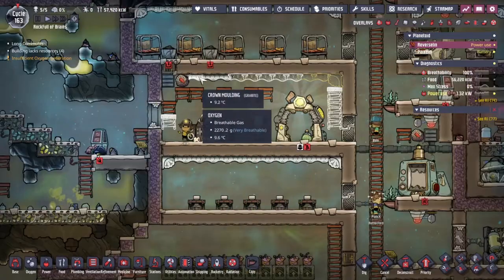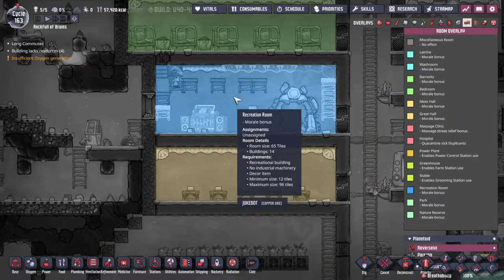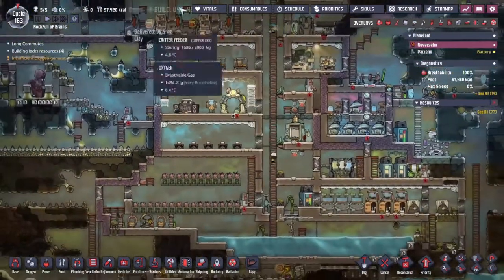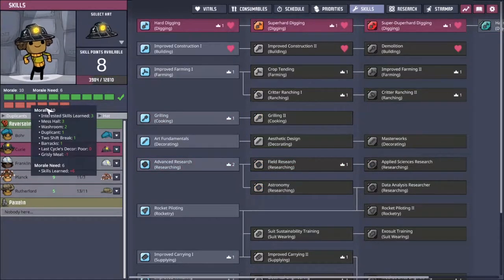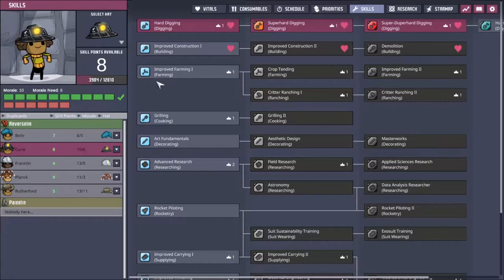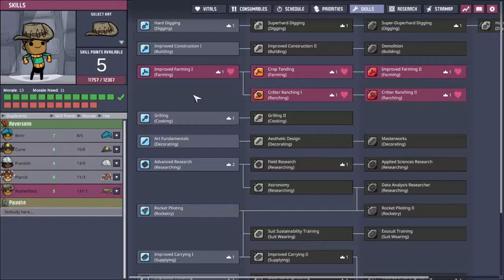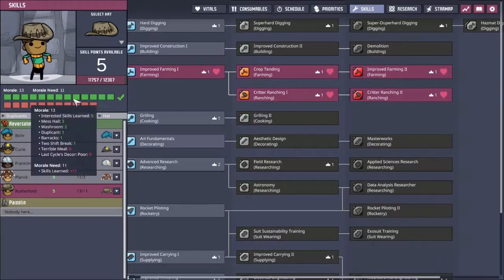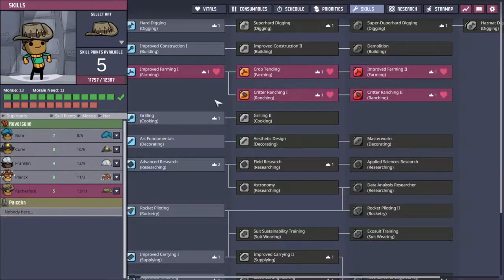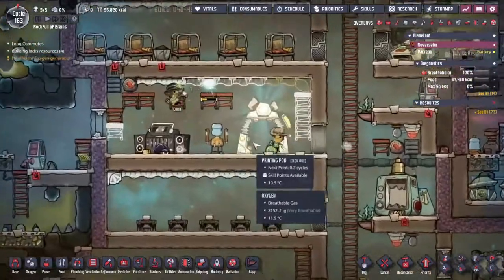We've got some decor items being built and we've got a morale bonus from the recreation room. This should mean all our duplicants coming to use their skills have so much more morale than is requisite. The red bar at the bottom is how much morale they need based on skills, and the green bar is the morale they got in the past 24 hours. Rutherford has a morale of 13 and only needs 11 — that's going to go up even more now that we have the recreation room.